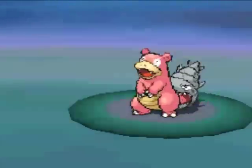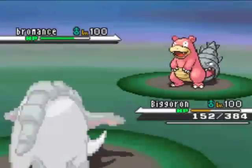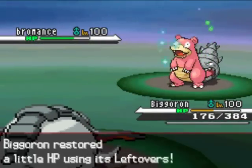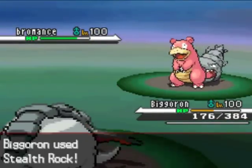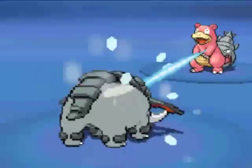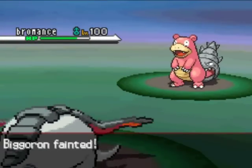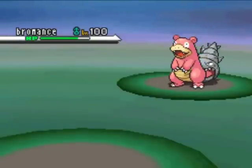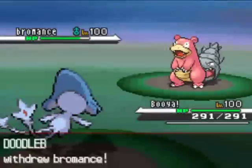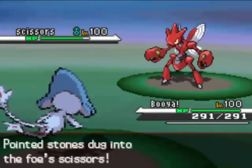I'm going to go for the Rapid Spin, wanting to just get those rocks out of the way, but he goes for the Ice Beam. I didn't really know what to do here — I have really no good switch-ins for anything he's packing. So I just set up rocks on my own, kind of leave Bigger On as fodder, trying to get a free switch into something that can stop this Slowbro.